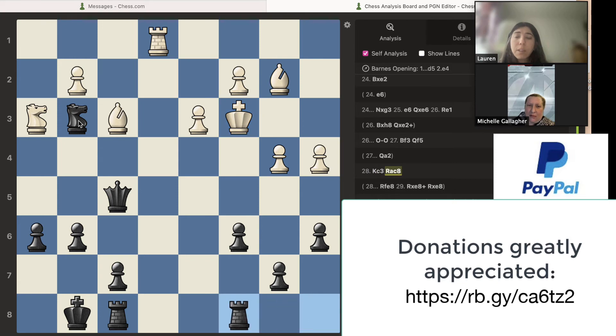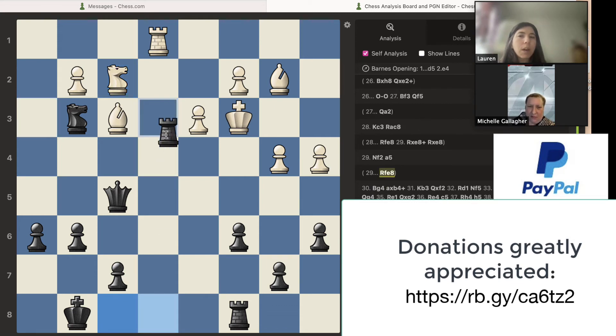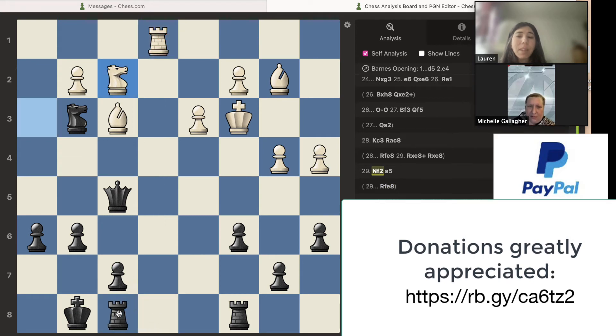You are up a queen right now and the computer says you're up 13 points — a completely winning position. Because of that, you do want to trade down. If you could trade the rooks, the bishops, the knights, that would actually be very good. Trading down is the right strategy. You move there, knight goes there. You're trying to attack right now. This rook on F8 isn't doing anything — I would probably go rook to E8 to challenge the rook on E1.